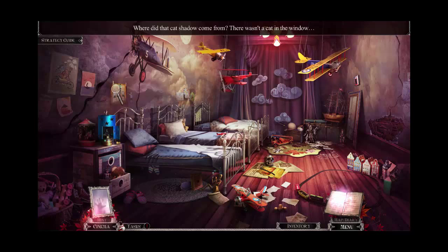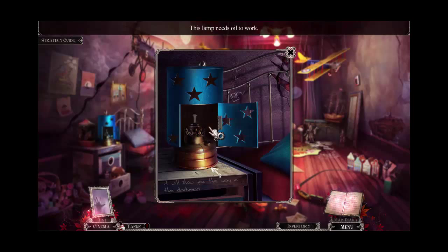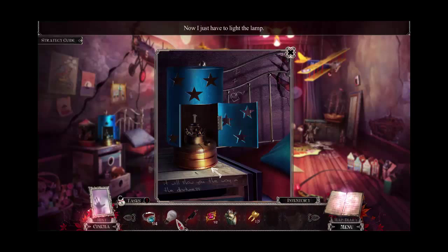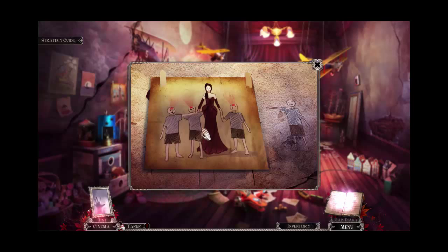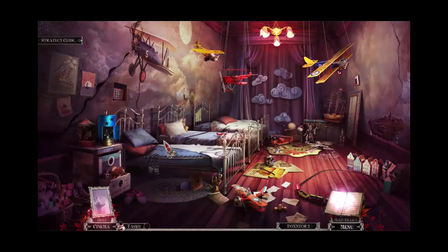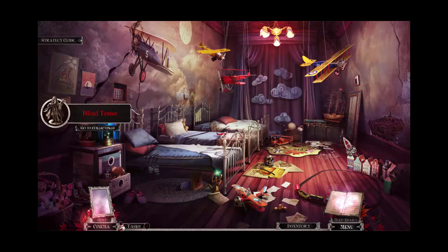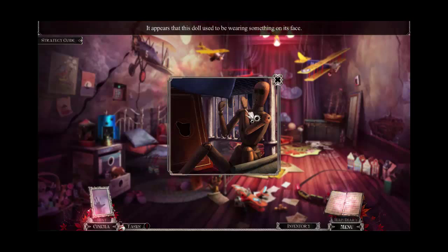Lots of stuff to explore. Let's start over here. I find a tooth — 'It will show you the way in the darkness.' This lamp needs oil to work. Well, luckily I have some oil. Now I just have to light the lamp, but I don't have anything. We'll have to come back and light it. Apparently that's supposed to be Bloody Mary, or a portrait of her. 'Children often reveal their deepest fears through drawing.' It's a figurine — like a bonus thing. And there's a little mannequin guy. It appears that this doll used to be wearing something on its face. And there's a book here.